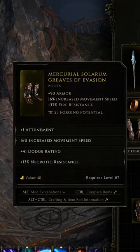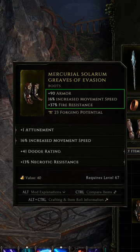Last Epoch gear basics in 60 seconds. Each item is broken down into a series of stats. The stats immediately below the name and item type are called implicits. These differ by both item type and item base, also known as subtype.